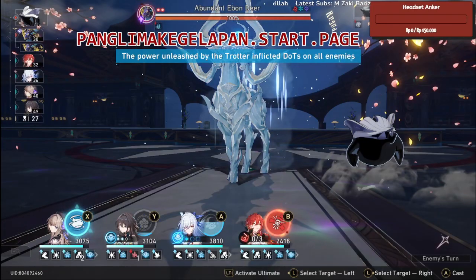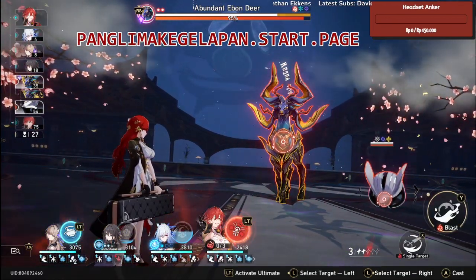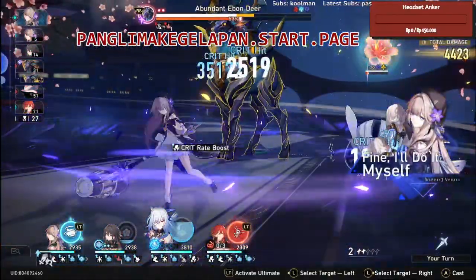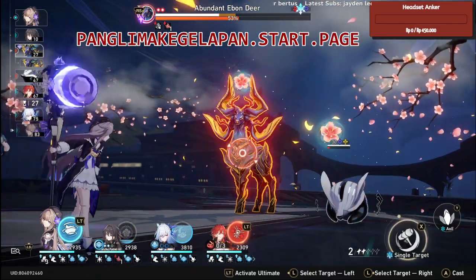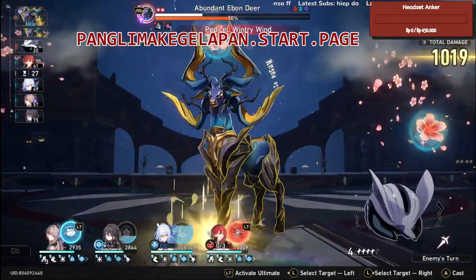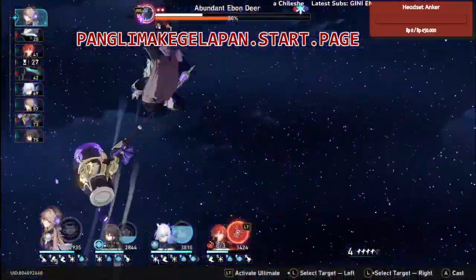Okay good, now we are against the deer. We need to preserve both Himeko and Mama Herta's ultimates. We are inflicting the deer with debuffs. The deer is gonna throw something out — here we are gonna use the ice big diamond attack.